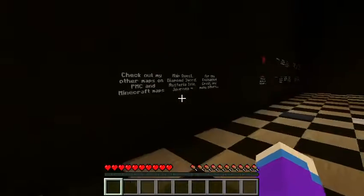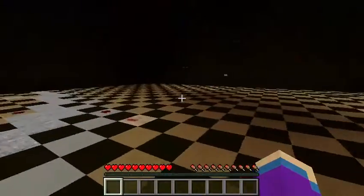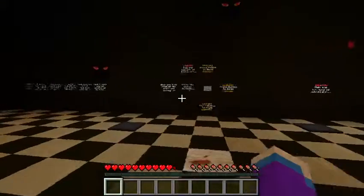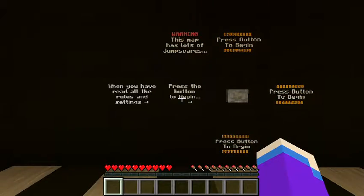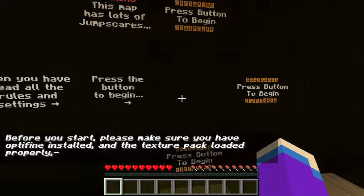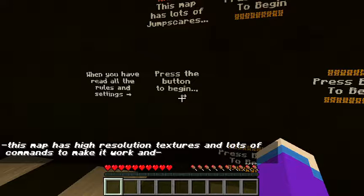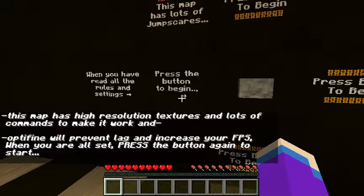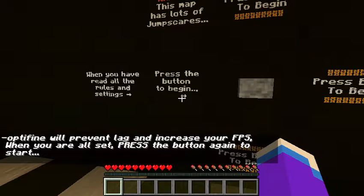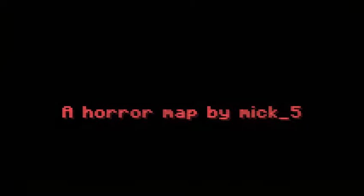Let's head back over to the begin button. It has a lot of jump scares. Please make sure you have OptiFine and the texture pack loaded properly. That path has high-resolution textures and a lot of commands to make it work. Reduce lag and increase your FPS. When all set, press the button again. Start. 'The Haunting of Lot 21' — horror map made by Nick underscore Five.